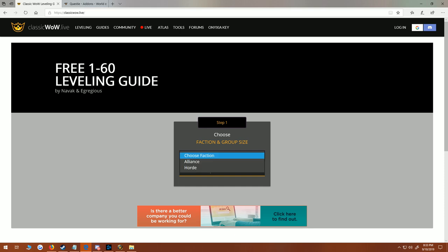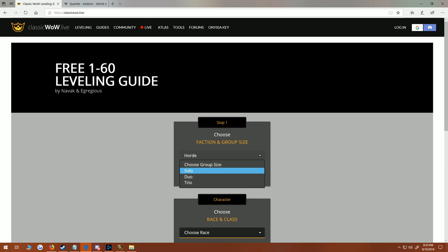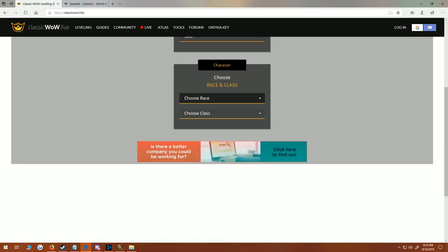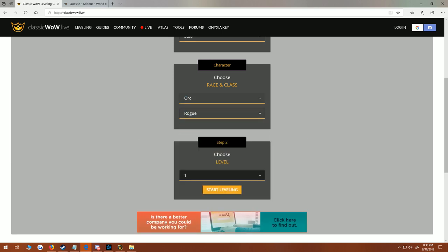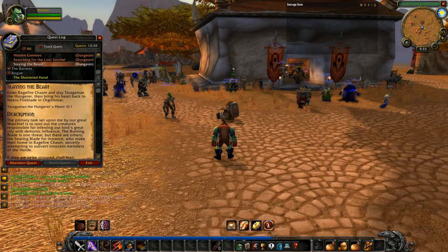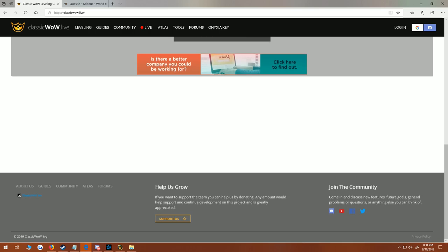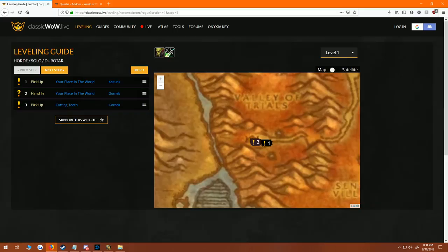If you go to classicwow.live — this isn't an ad by any means, this is honestly just something I use on my free time. Big shout out to Navic and Agregius. You can choose your faction — mine right now is Horde — and you can also pick your group size, so mine is solo. Then you choose your race and class; my race is obviously Orc and Rogue, and if we go back to my game, I am playing an Orc Rogue.